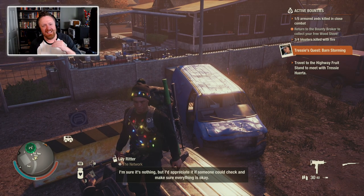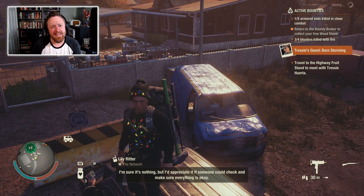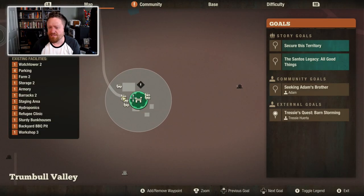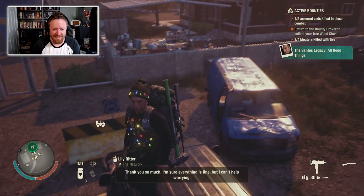So his mission gives him a van and it puts a van near where he lives. I was going to do Tressie Huerta's mission, but let's actually do the Santos legacy instead, because it's relevant.